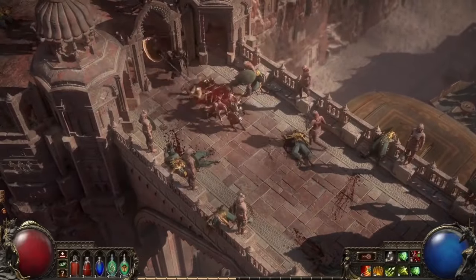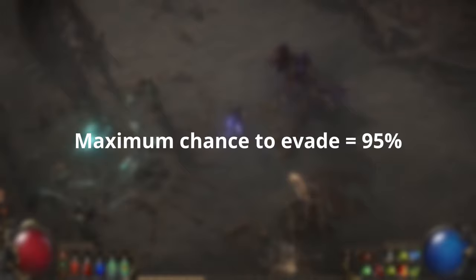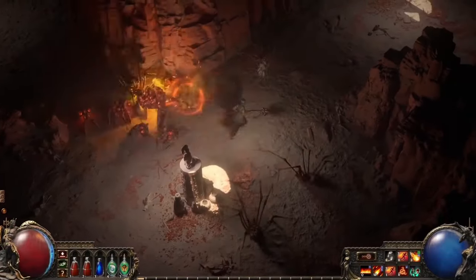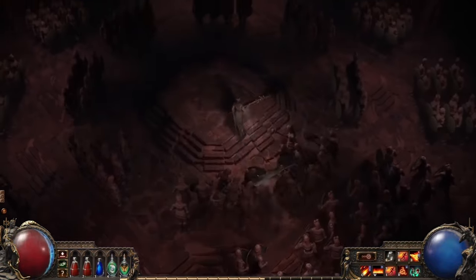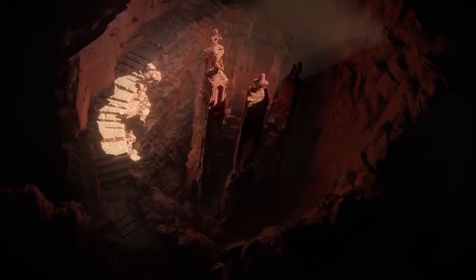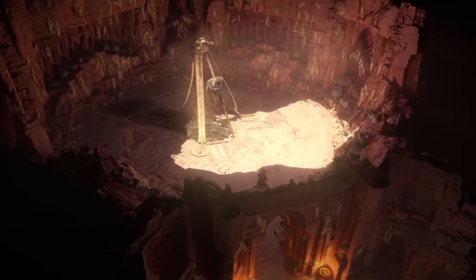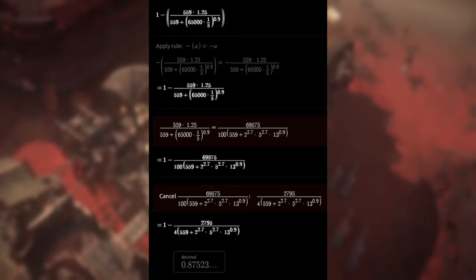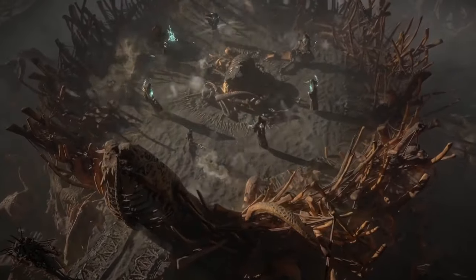The maximum chance to evade is capped at 95%, so there's a theoretical sweet spot. The ideal is having about 87% chance to evade, so that when you get hit, Wind Dancer's 10% more modifier brings you up to the 95% cap. At area level 85, an average monster has 559 accuracy, so you'd need about 65,000 evasion rating to reach 87% chance to evade. That's a lot, but there are plenty of ways to gain evasion and make it more efficient.